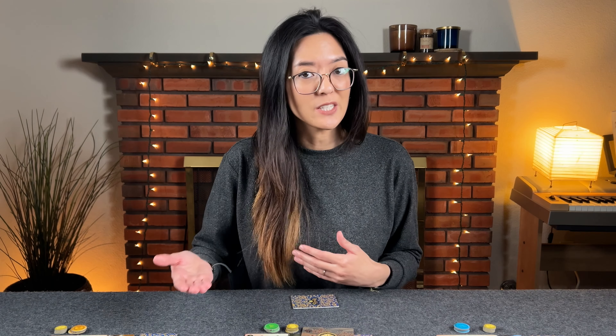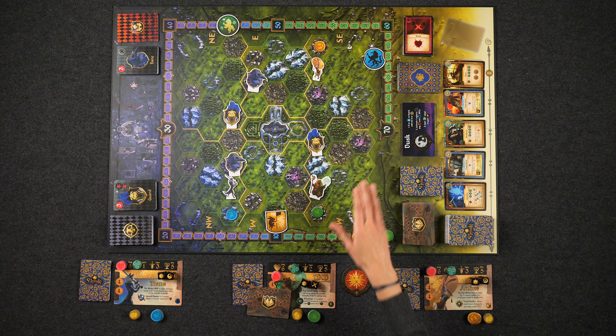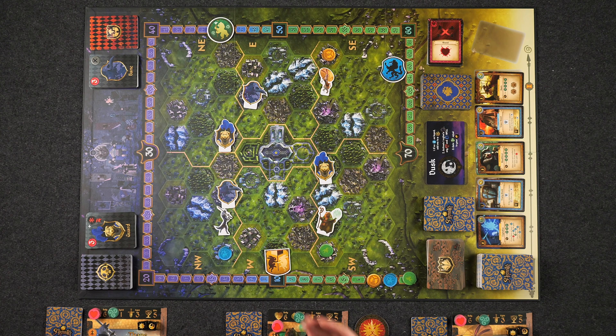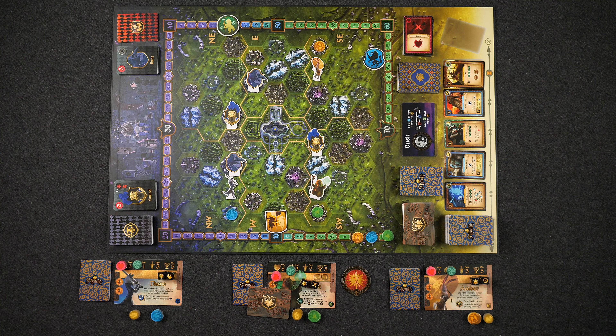Once all players have taken a day turn, play proceeds to the dusk phase, where you'll resolve all of the steps on the dusk card. During this phase, if there are no spirit stones on the map, you'll place one in a random region's stone circle. You'll also activate a random region's bane by drawing a card from their deck and resolving its effect, and all players gain a number of magic tokens equal to their spirit stat. Then, starting with the first player, players each take a knight turn.